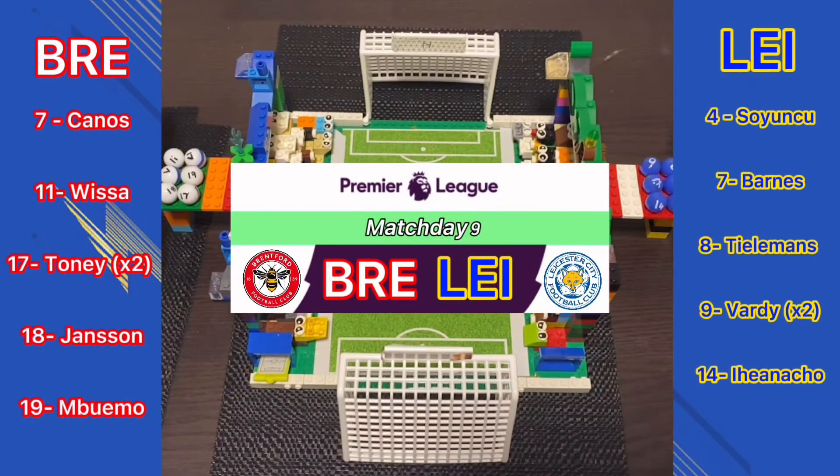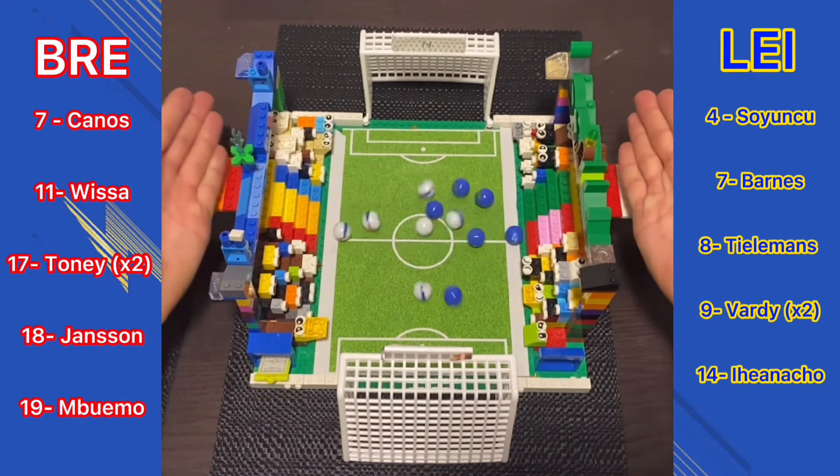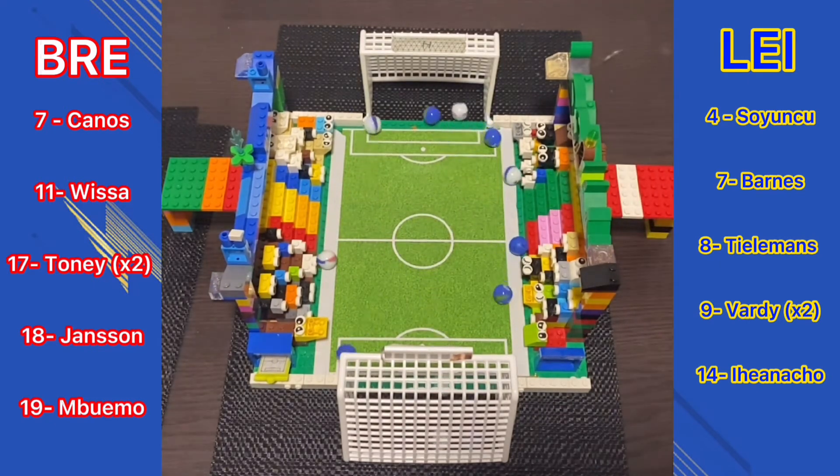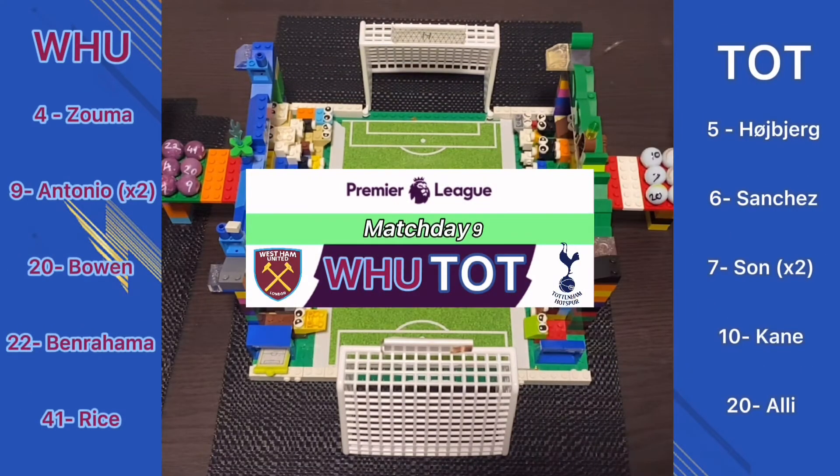Up next, the game between Brentford and Leicester. Brentford probably the slight favourites — Leicester haven't been too good. Into the middle they go. It's 1-1, then 2-1, 2-2, 3-2, and 4-2 to Brentford. They get the win over Leicester.